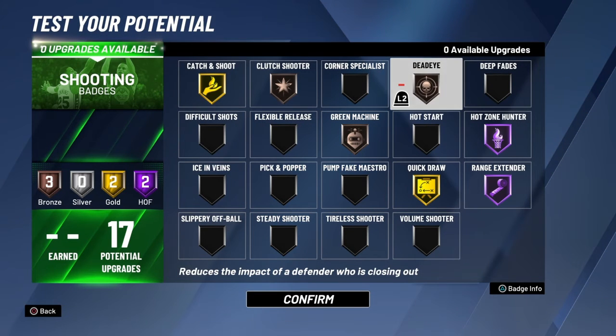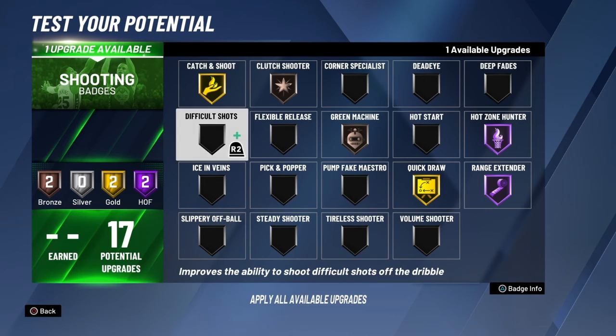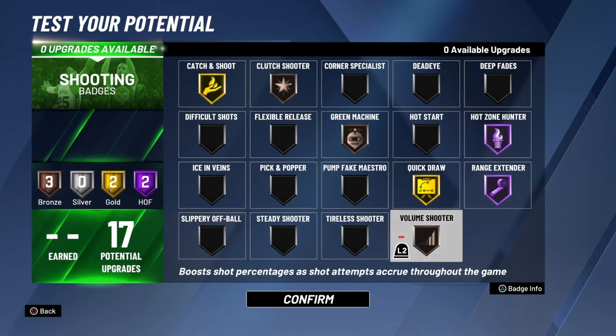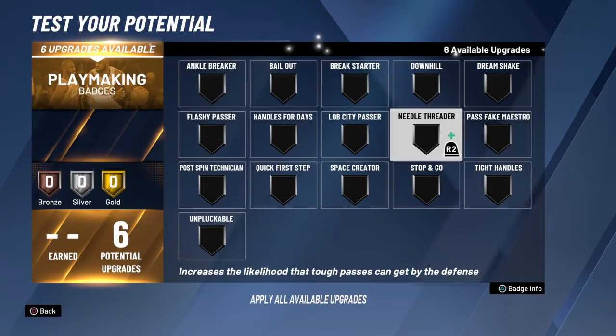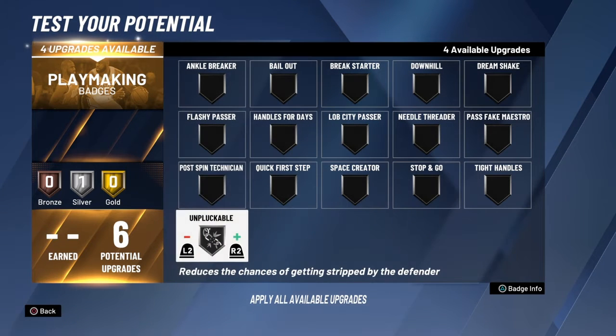Data badge doesn't really work in this game — I've been playing with no data on this build and I'm still shooting well, it's weird. With the last slot you can throw in volume shooter or hot start. I go with volume shooter or hot start.